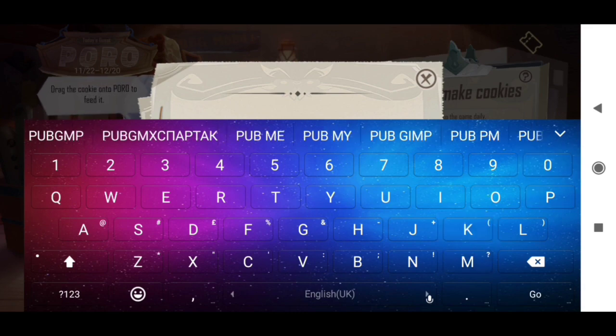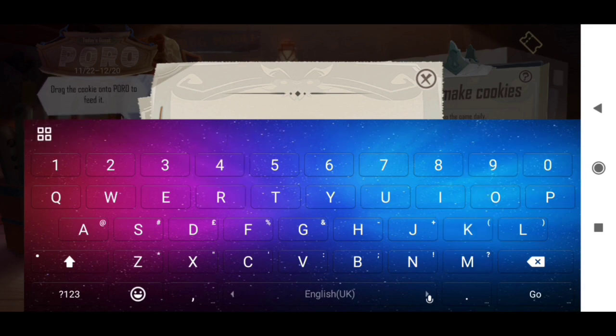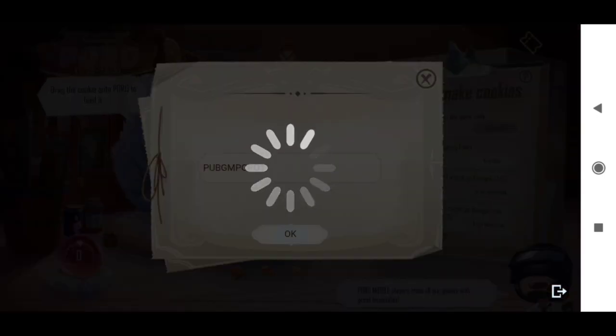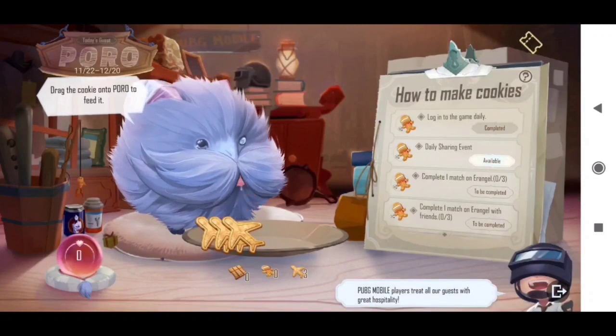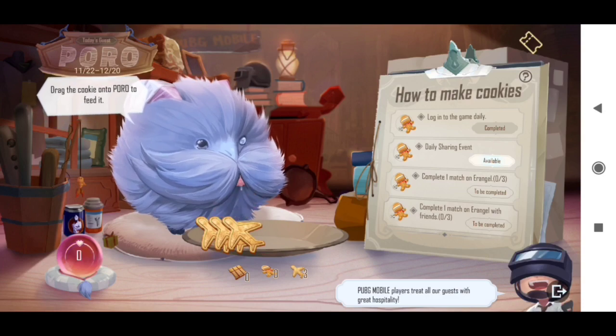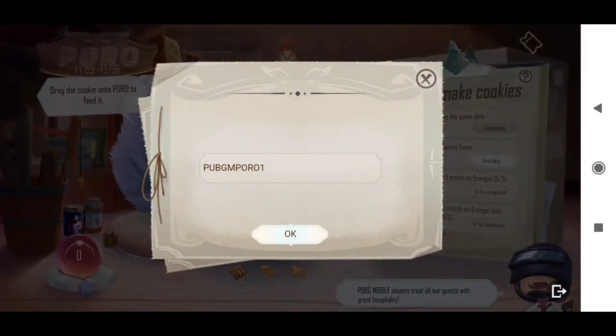I am writing it out — you simply have to add it. The first redeem code is pubgm4o1. After you add it, you will get two cookies, and you will see how to use these cookies.